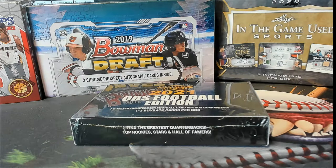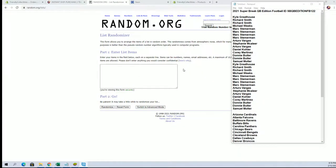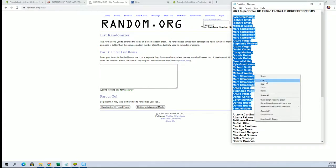Alright guys, this is Super Break Quarterback Edition Football, 122 — look out. Let's screenshot in the break, here we go. We got Kyle G down to Sam M, let's get it.